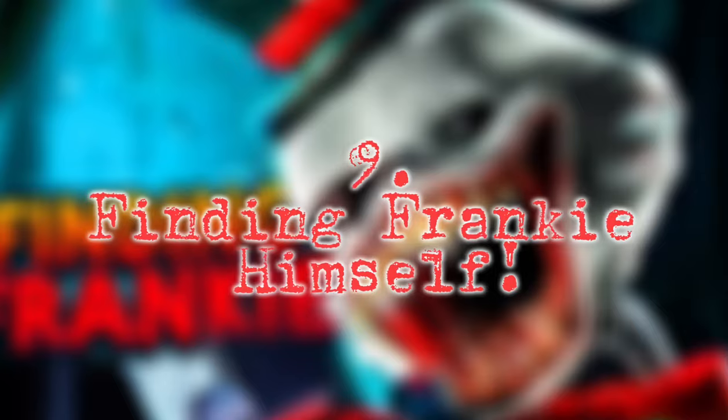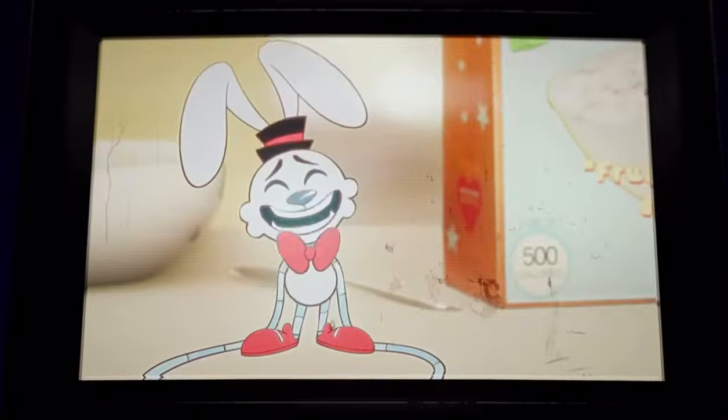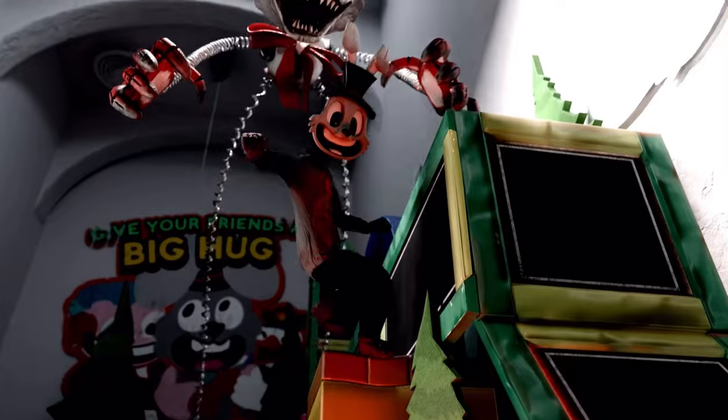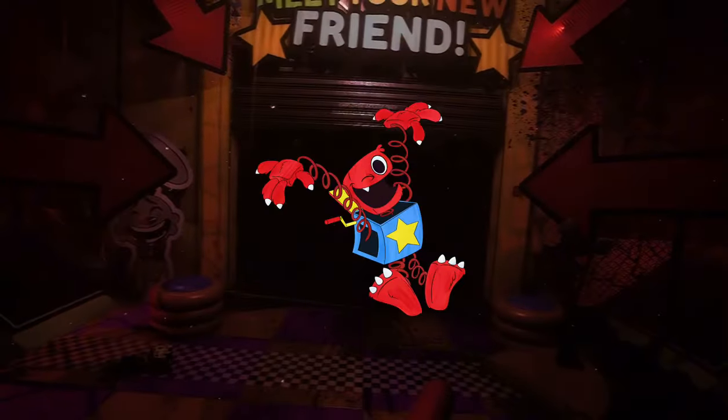Which brings us to secret number 9: Finding Frankie himself. As you've figured out by now, the game centers around a mascot named Frankie — and he's the one who's been murdering all the contestants. You can even see him in action at the end. He's a jack-in-the-box rabbit creature with a bow tie. Definitely reminds me of someone.